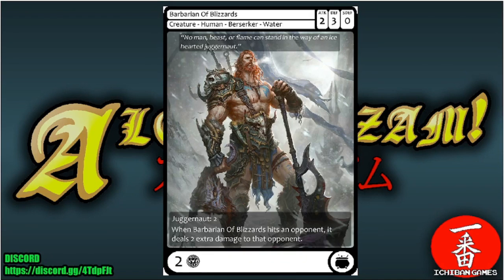Next we have Barbarian of Blizzards, a common creature — a human berserker of the water faction. Attack two, defense three, zero special defense, casting cost two glyphs. It has juggernaut of two, and when Barbarian of Blizzards hits an opponent it deals two extra damage to that opponent. So it hits a player for four damage total and you need two creatures to stop it — a very strong common.